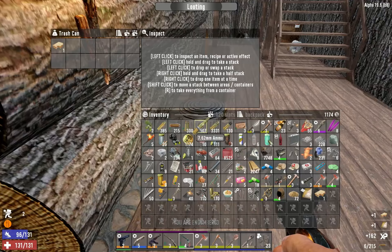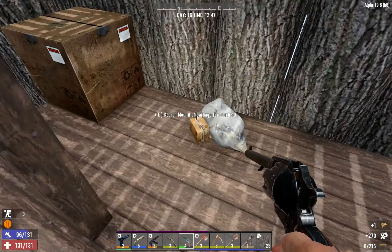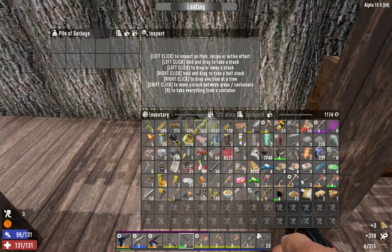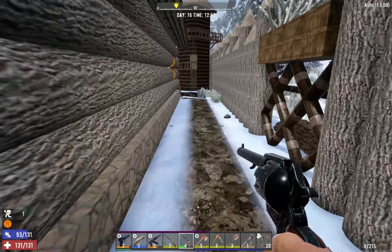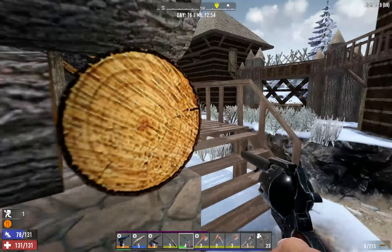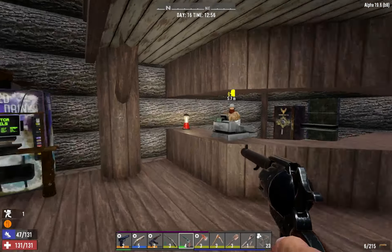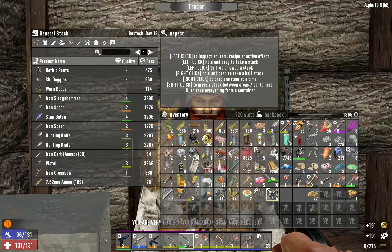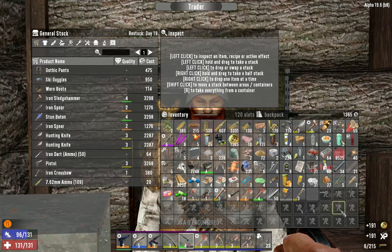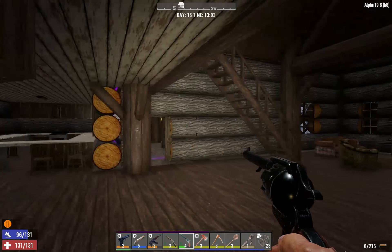Before we go, let's pick up whatever we can. Nice, that was a book. Stupid sandwich. Wood — not bad. Let's read that. I wonder if we can sell these items right back to Trader Hugh. Yeah, let's do that really quick before we head out — there's no reason for us to carry this. Hey bud, I'm back. That should be good enough.